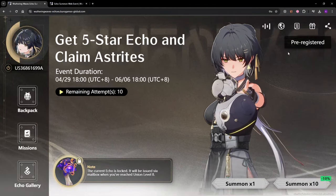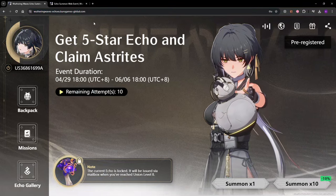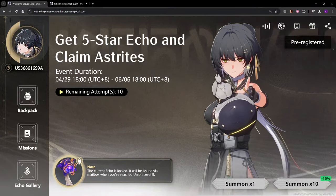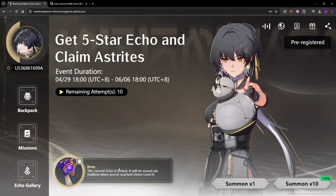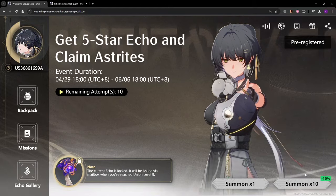The first thing is you want to come down to the site, which I will leave linked in the description. If you just look up the Wuthering Waves echo event, it should pop up. Note that I already have the echo locked in — once you lock in your echo, you can't change it. So don't do that if you're not 100% sure what you want. I know I'm going to be maining Danjin, so I'm locking in the Rose Room for her.